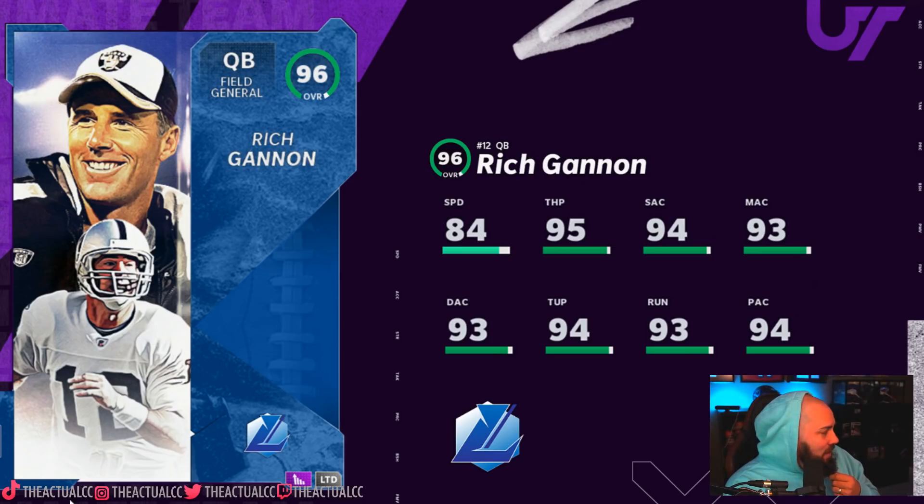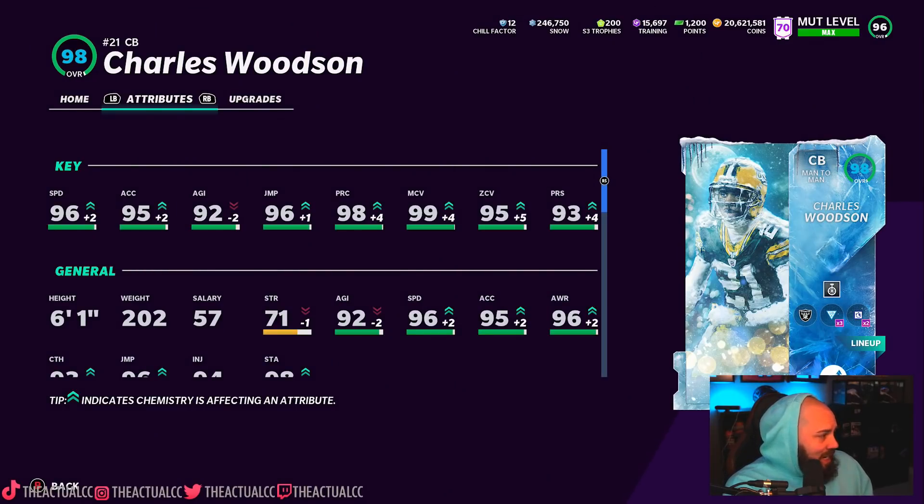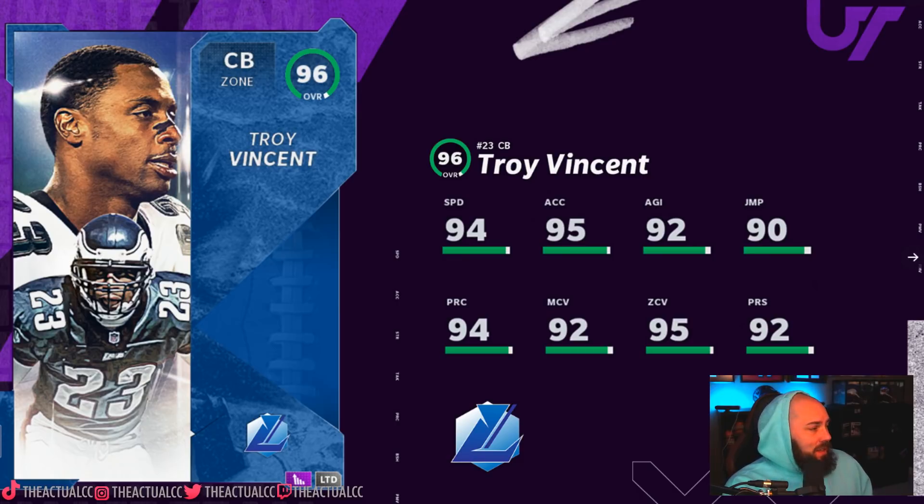Let's talk about the Troy Vincent card a little bit more. We're talking 94 speed on a corner — that's the Dante Jackson speed right there, putting him up in a pretty high realm. Now, let's take a look at the comparable guy — Charles Woodson, who is actually slower. We see 96 speed, 95 acceleration — that's Whisper in there, so that's plus two. Troy Vincent is going to eclipse that. Actually they'll be the same speed since you don't get to power him up. But higher acceleration, lower agility on Troy Vincent. Better zone, lower man.